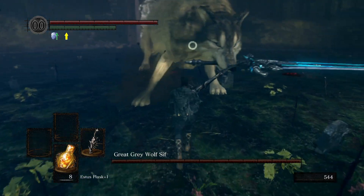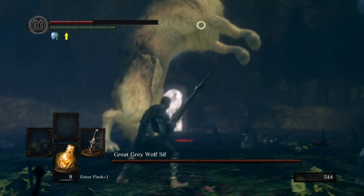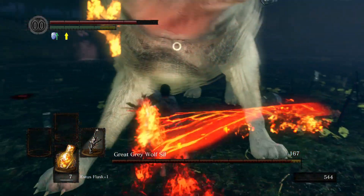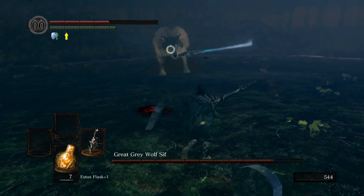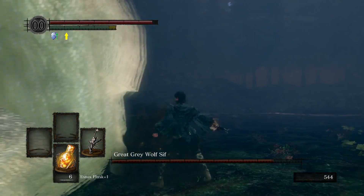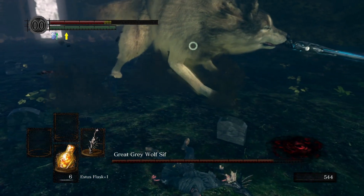Then, aside from some impressively awful timing on my part for the first little bit of the fight, Sif ended up being a lot easier than I was expecting. I think this is because I usually fight the bosses in Darkroot Garden much earlier in the game. I actually killed her so quickly that I didn't even see her limp, so I only felt guilty instead of very guilty, which I'm counting as another win.